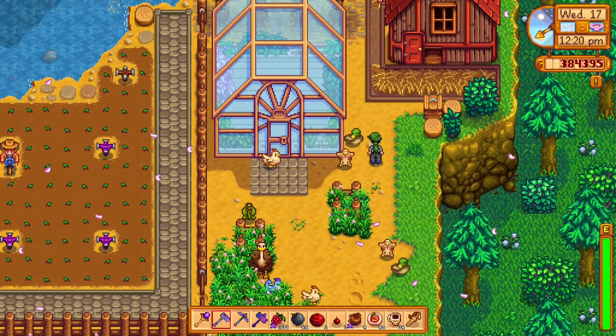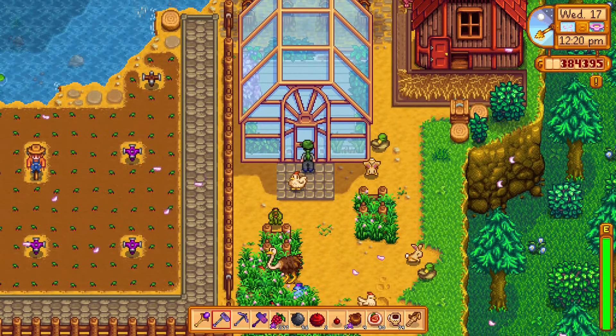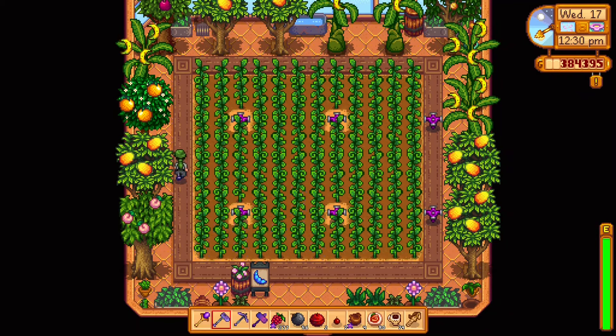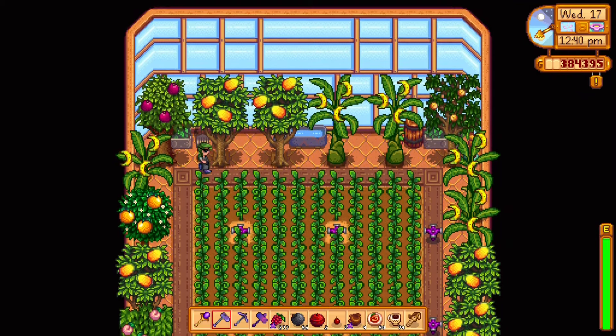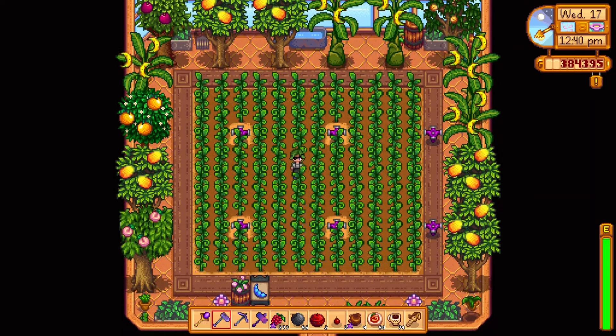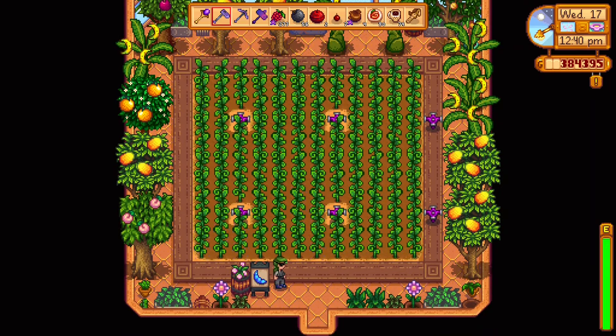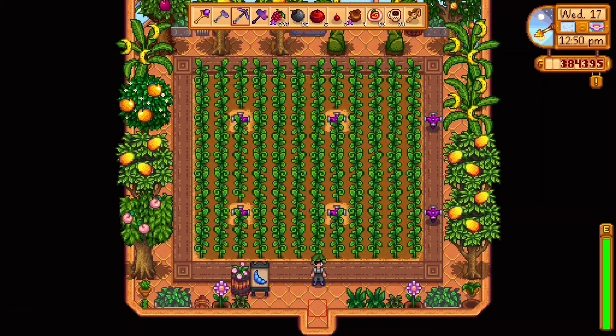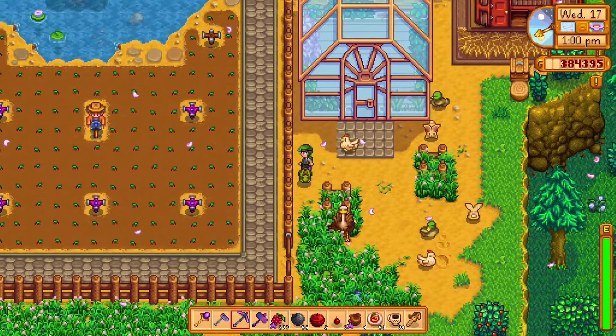And then the greenhouse is also down here. I don't hate this because I feel like it provides some sort of nice structure for the animals. We've got a full ancient fruit greenhouse — not bad. And trees surrounding the entire perimeter. Well, except for the bottom perimeter. We've also got some decorative plants down here. I like that appearance — it makes the greenhouse look even more homey rather than industrial.